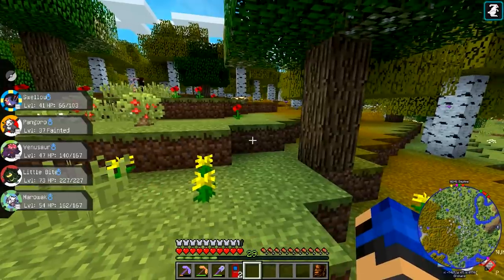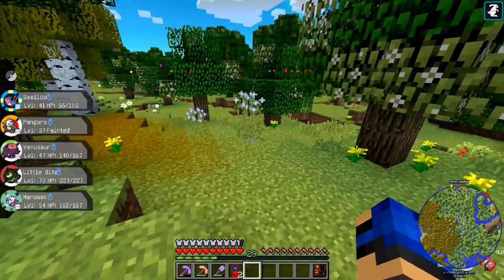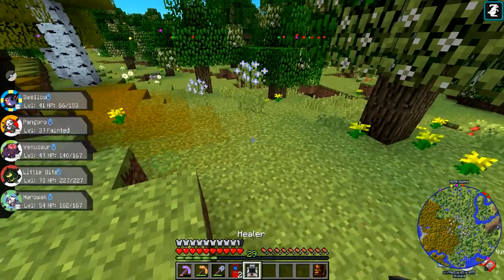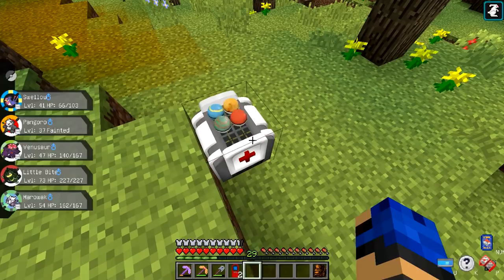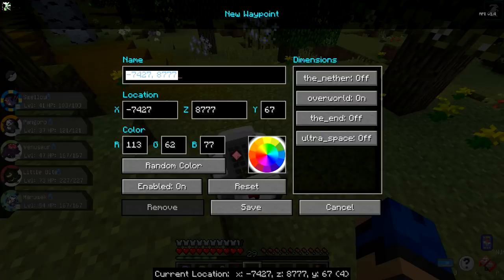It is just thunderstorming outside my place so if I cut out or vanish, it was a thunderstorm. Thank you master ball loot - I agree. What'd you get? A Destiny Knot! Andy, you saved like 100k!